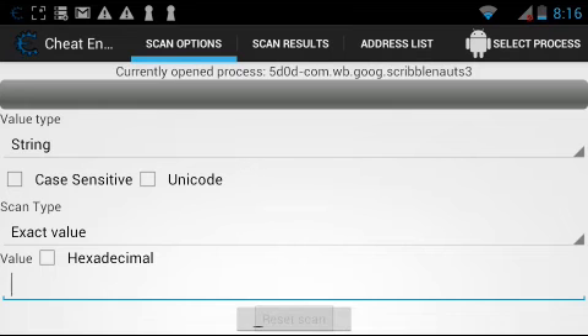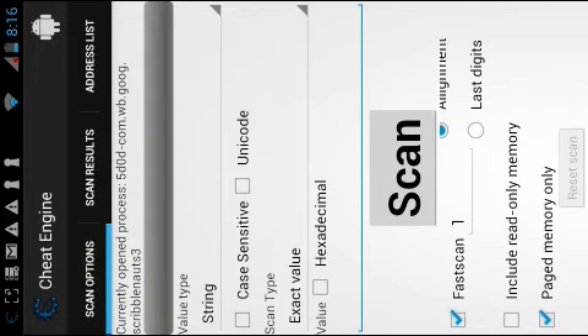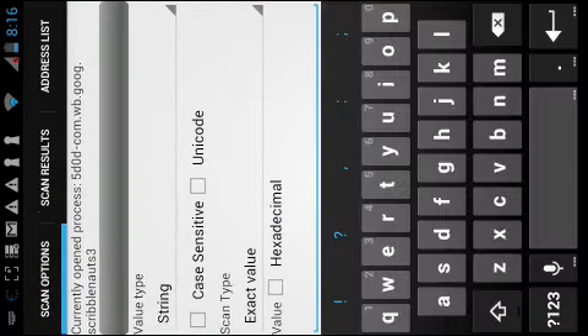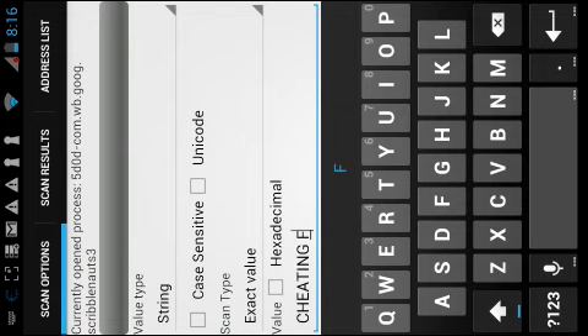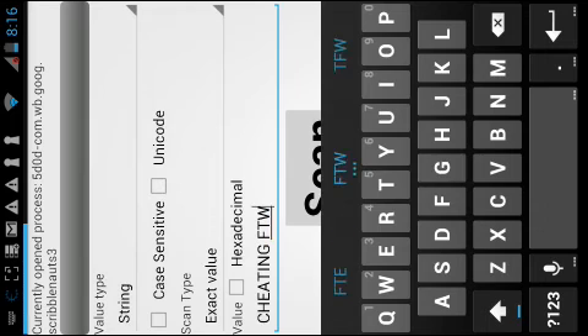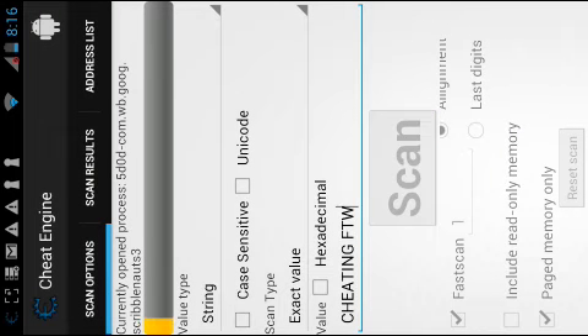So, you have to type in 'cheating F-T-W.' Then scan for the value.